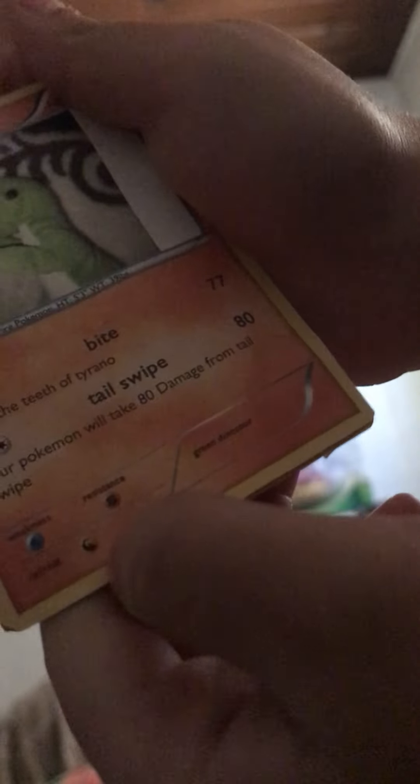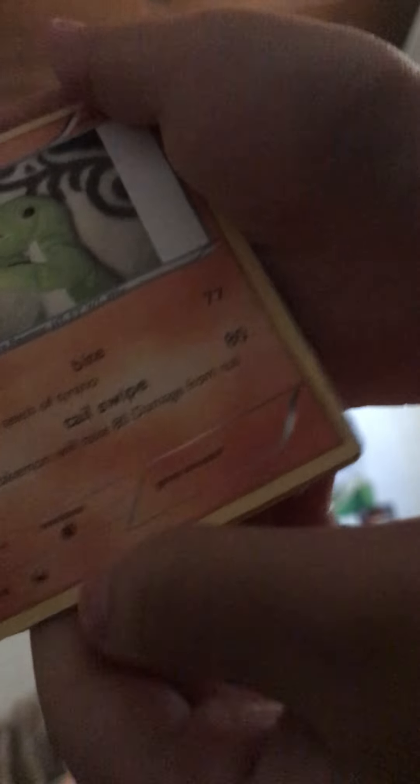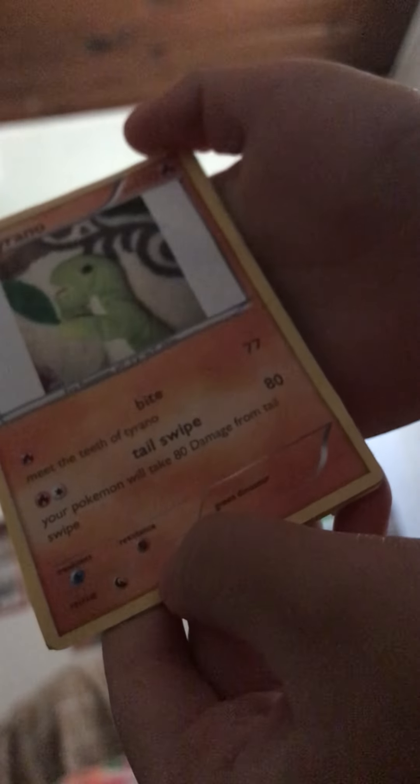Tylano's weakness is water, resistance is dragon, and retreat cost stands for all dinosaurs. Then we have Raptor. It says "green dinosaur" on here, and then he's on the back of the card.